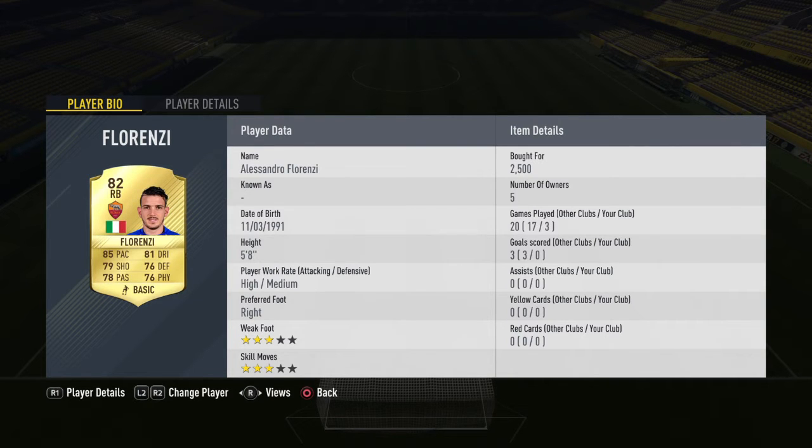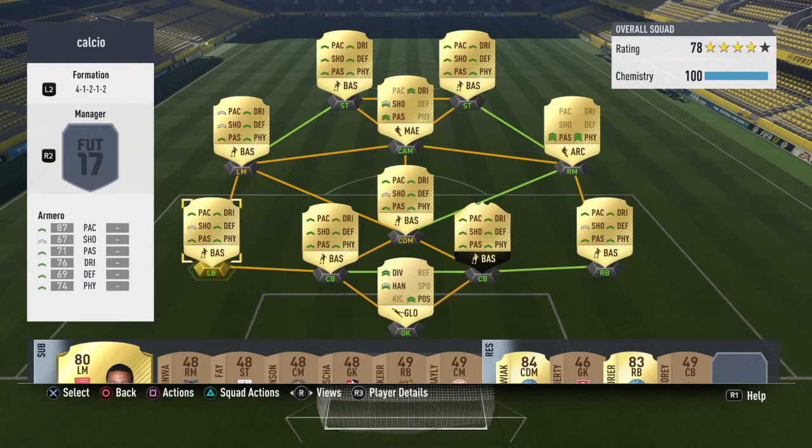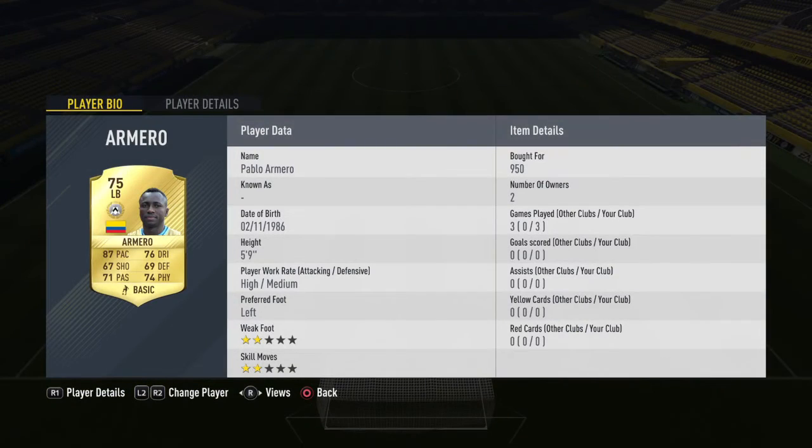As you can see I paid 2.5k for Florenzi but you can get him for 2k. The left back is Pablo Amaro. If you're on a budget you can keep him and then save the coins for Alexandro, who is 11k. He's a good replacement for Alexandro until you have the coins to buy Alexandro.